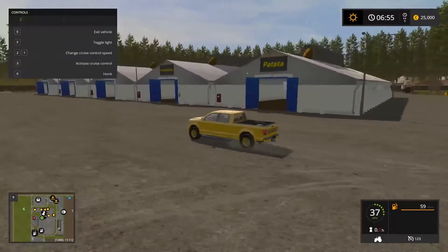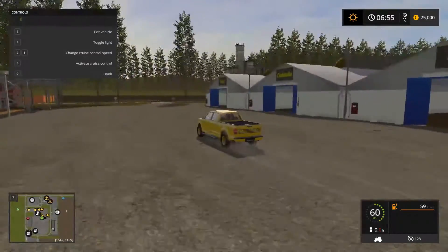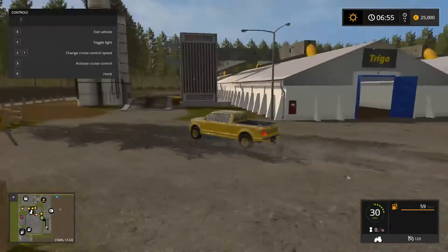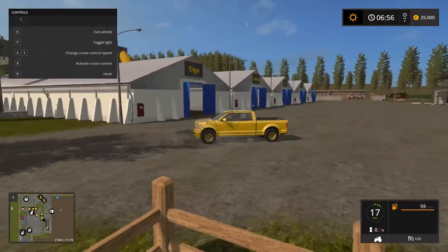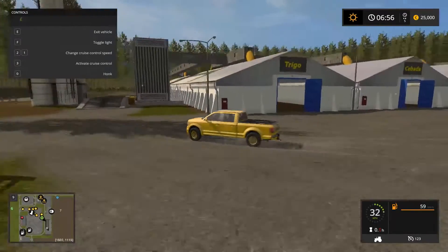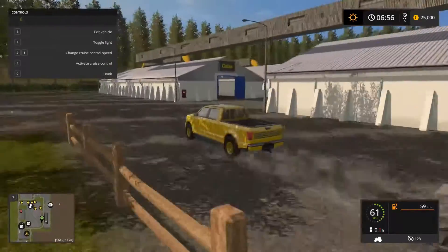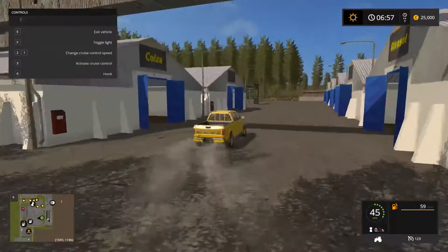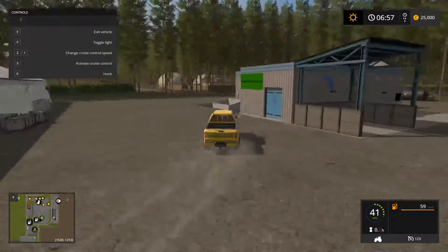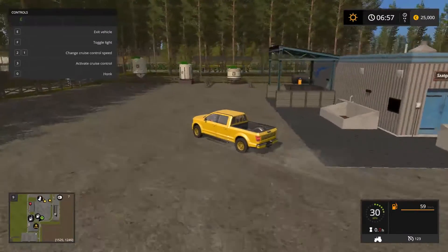And then you have these sheds here, which are actually part of the storage system for the silos — for your potatoes and things like that, they go over into one of them sheds. That's pretty impressive in its own right. And there's even more back here. You've got your fertilizer, etc., right here.